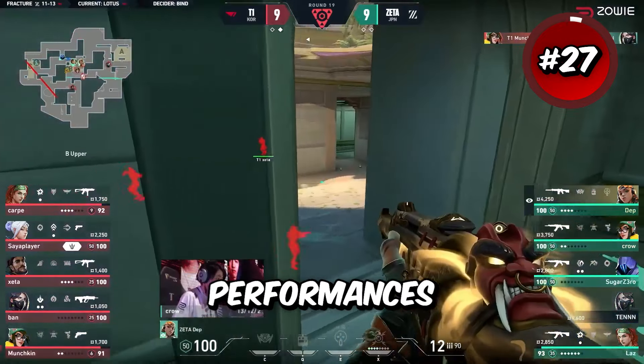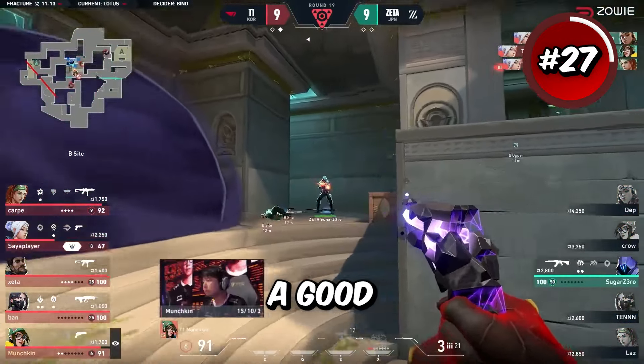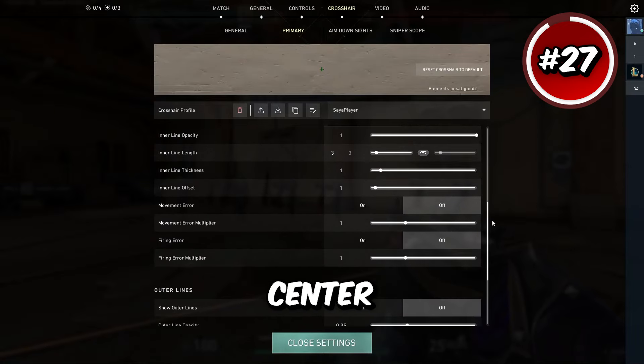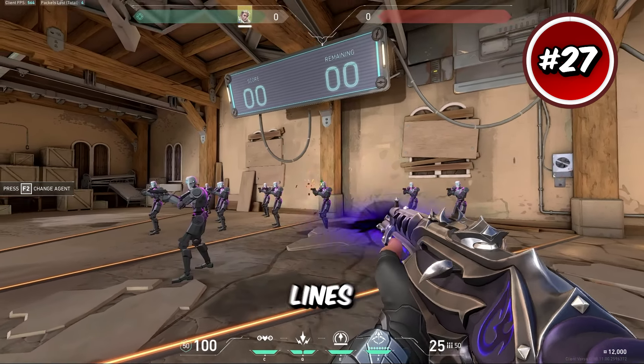T1 hasn't had the best VCT performances lately but Psy player is one of the few players who always puts up a good performance regardless of their team results. His crosshair has outlines on at 0.5-1, center dot off, inner lines on at 1-3-1-1, and outer lines are off.